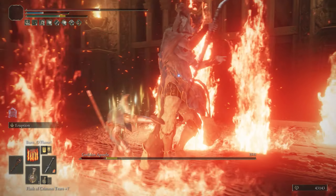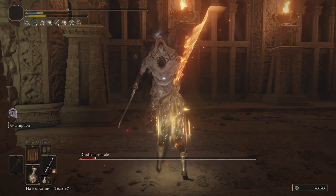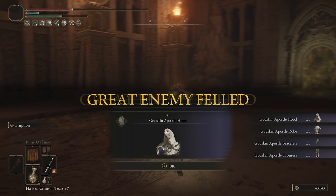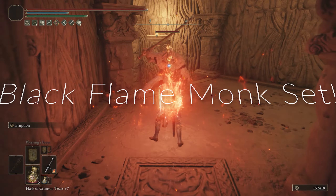It's not a bad armor set at all. The core concept here is to use Eruption in combination with Fire's Deadly Sin, and then throw in good incantations like Bernalohl Flame too since we're going to be boosting them — all around making for a really fun and aesthetically cool build.